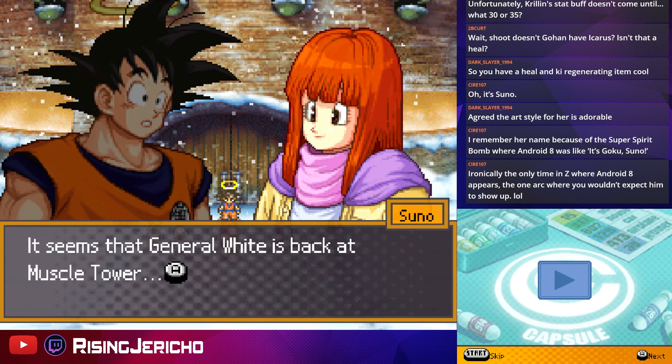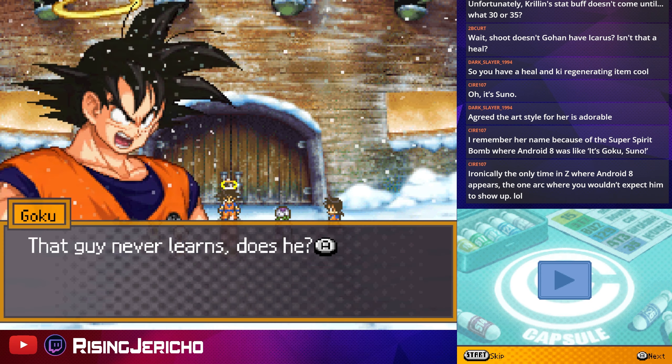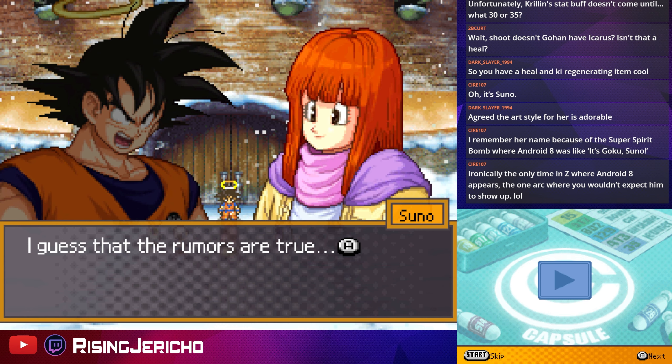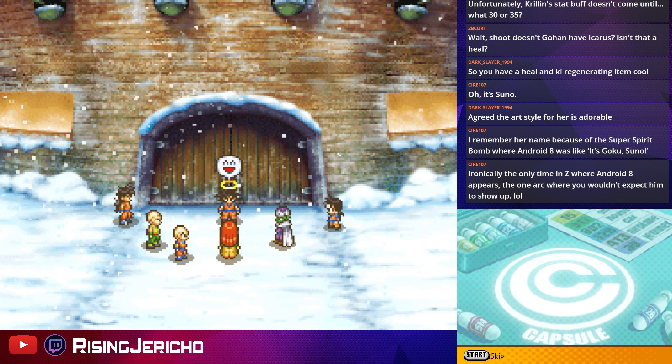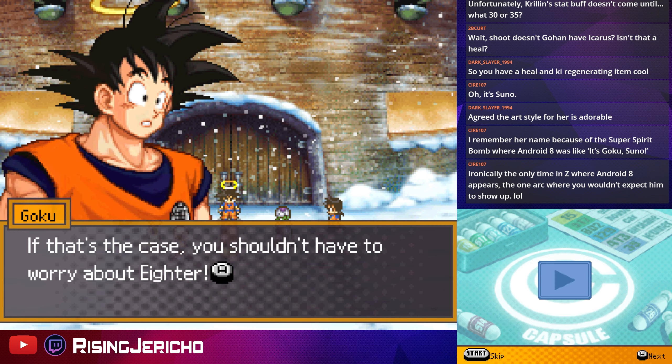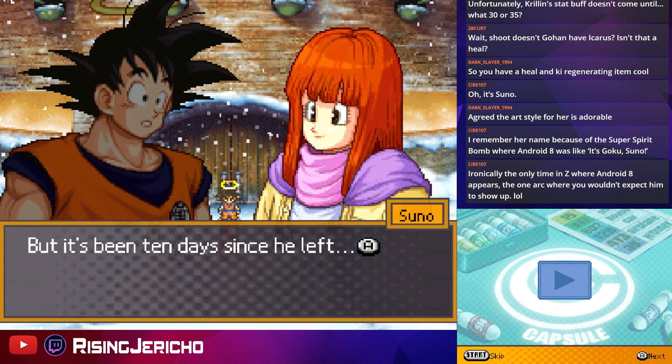Aider's gone missing. It seems that General White is back at Muscle Tower. General White went back, then Aider went inside to try to take him down. He's stronger than a bulldozer, but it's been 10 days since he left.